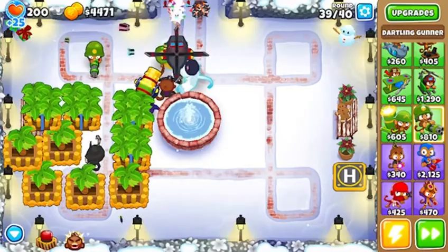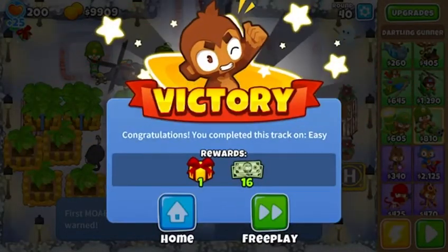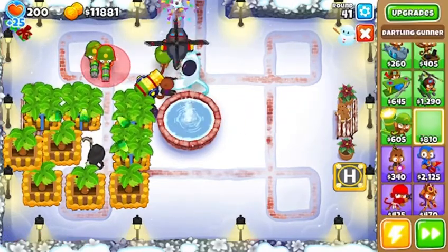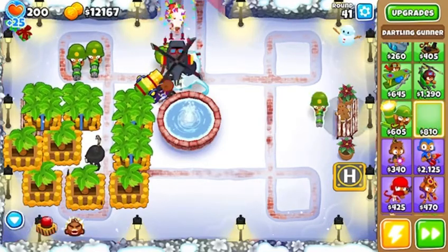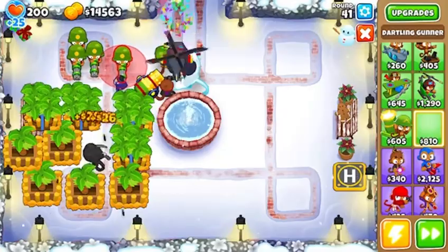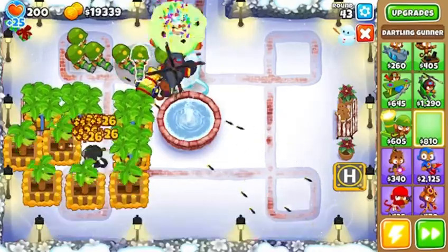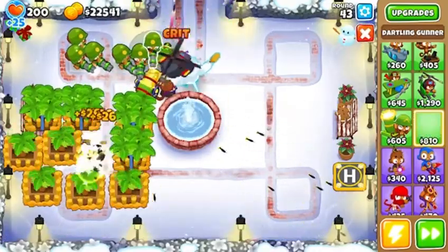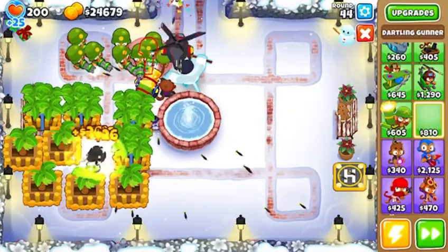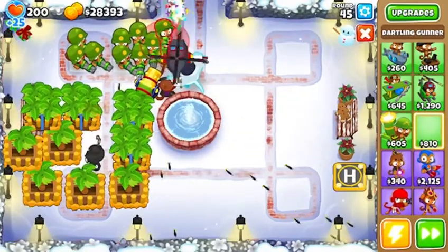We're also going to have all of them — by the way, I'm not going to get a pontoon because I'm kind of low on monkey money. But basically the whole rest of the map is going to be covered in dartlings. At one point they're all going to be shooting at the fountain, and that is going to be so cool to see — just a bunch of dartling gunners all shooting at a fountain. Trust me, it's gonna be cooler than anything.